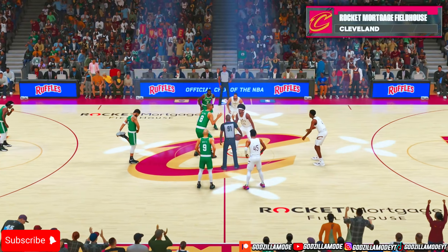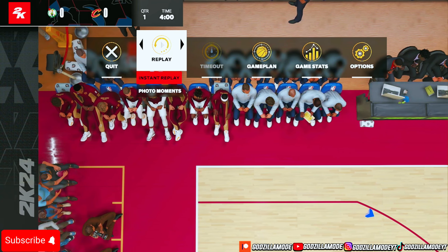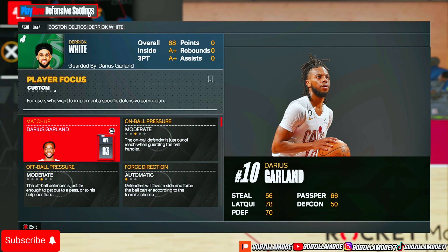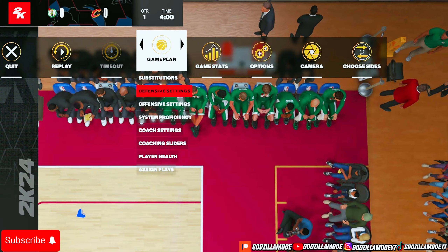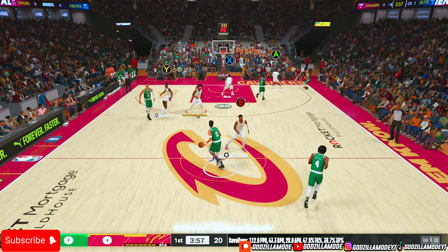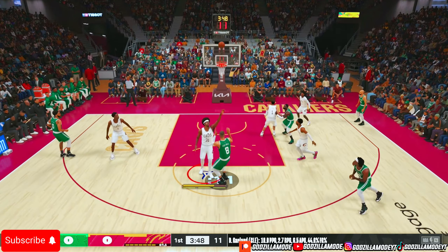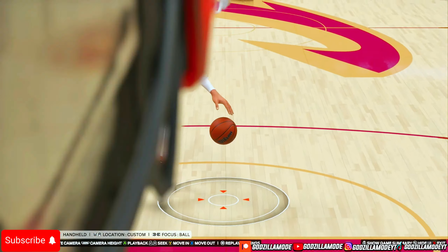Let me show y'all why you want to run these settings. Before the game starts, go to defense settings and set your matchups — I put Davis on Derrick White, Donovan Mitchell on his man, and so on. On tip-off they won't get to the right matchup, so press Half Court Press then Man to Man so everybody gets on their right person. Watch here — when I get a screen I can switch it and play on-ball defense again. These are literally the best on-ball settings.